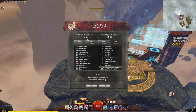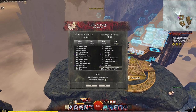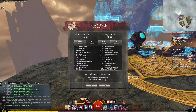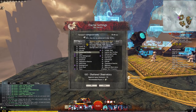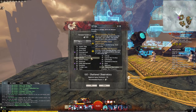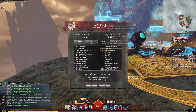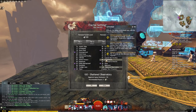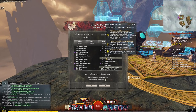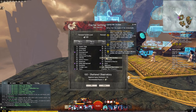Your personal fractal level determines what fractal levels you can open — there are 100 levels total. In Tier 2 each fractal has one mistlock instability, Tier 3 has two per fractal, and Tier 4 has three per fractal. These change every single day. Mistlock instabilities are typically debuffs that work against your party to make encounters more difficult, adding variety to the content.